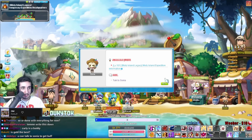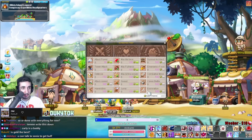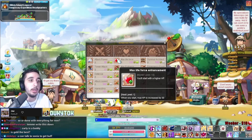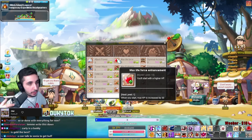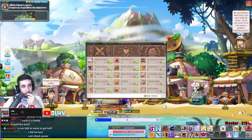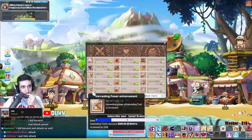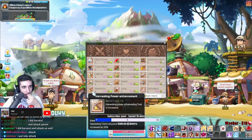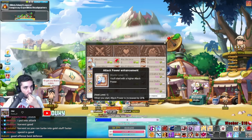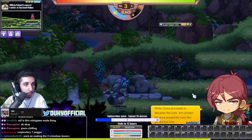With those daily points, you can talk to Sonya and put the points in to make things easier. There are many different options — I recommend harvesting and attack power so you can get resources faster and deal more damage. The first time you complete a chapter is the hardest; every time after that you'll get more and more points and it just gets easier and easier. So I definitely recommend doing this as a highly recommended daily.